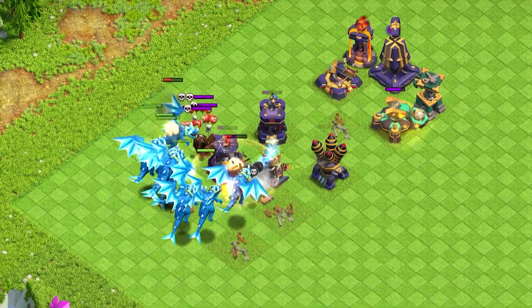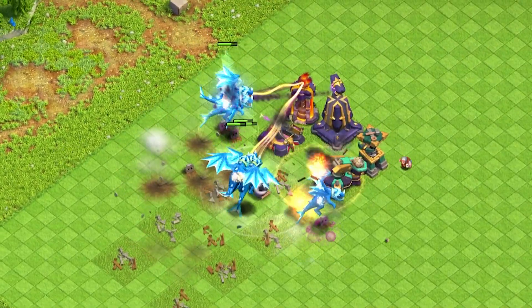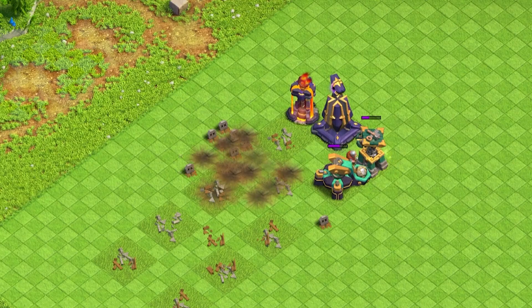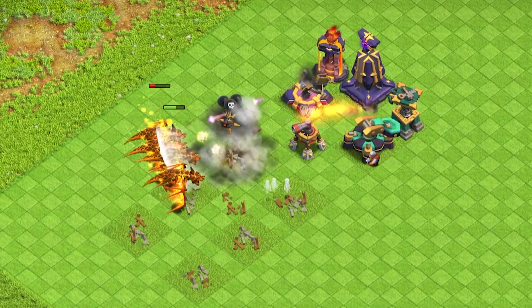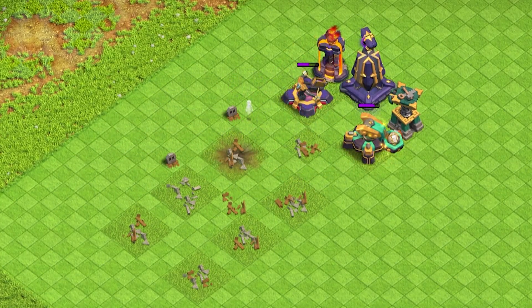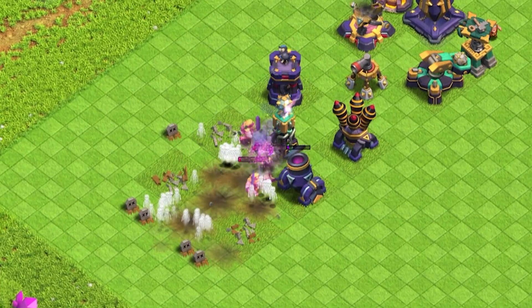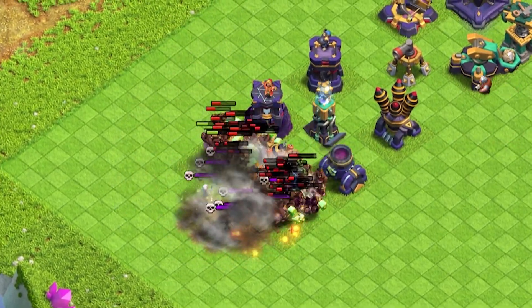Electro Dragons and Super Dragons are also stopped — well, not really easily, but stopped nonetheless. When the big troops get screwed, you know it's not going to be good for small troops. Super Barbarians are rendered useless thanks to all these traps, and Hog Riders don't stand a chance with so many bombs in the way.